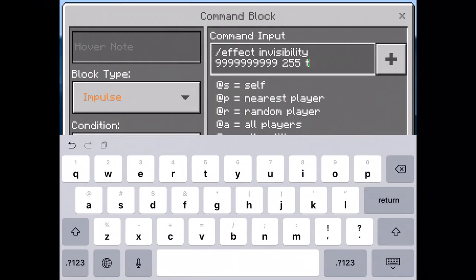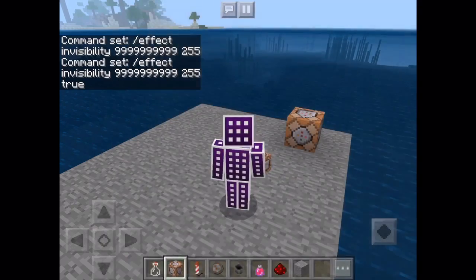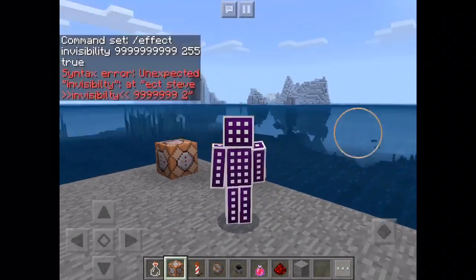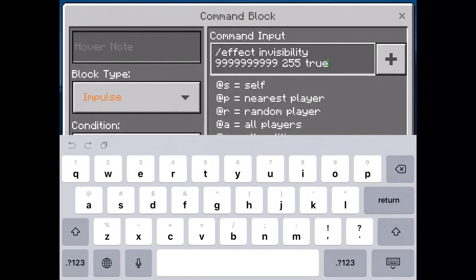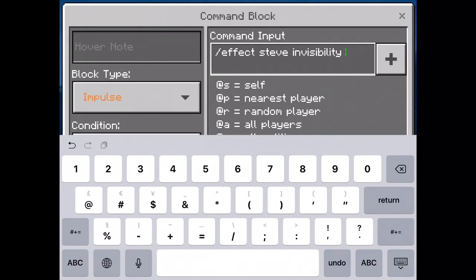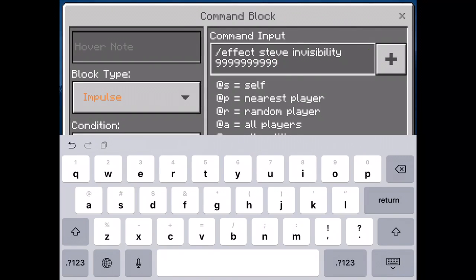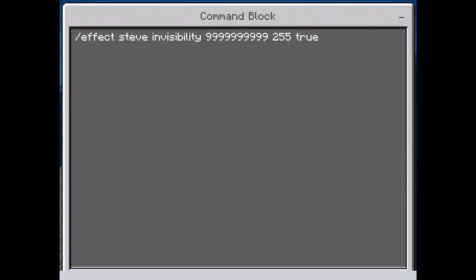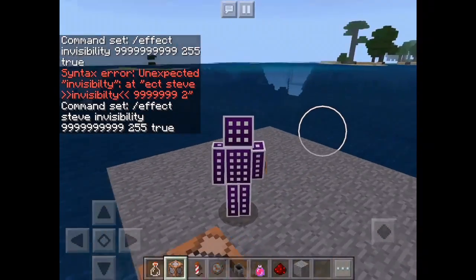I'm just gonna stop and see what's happening. Let me write 'true'. It really didn't work. I kept trying — let me try one more time. I think I forgot to put Steve, so slash effect Steve, then invisibility 999 255 and then true. This still doesn't work for some reason.